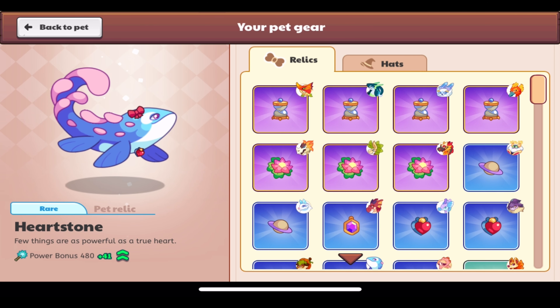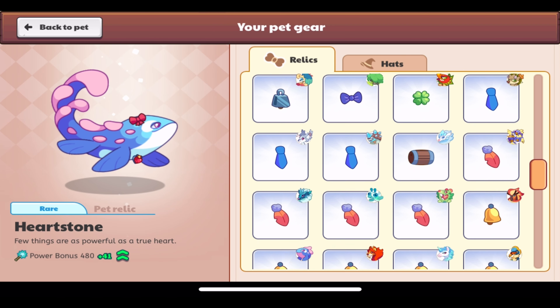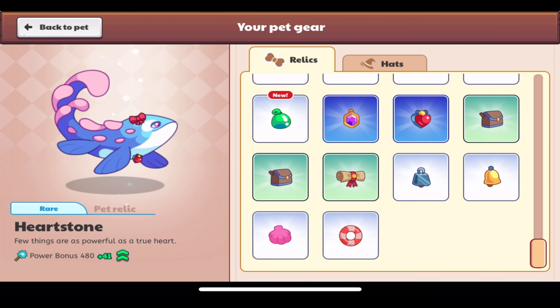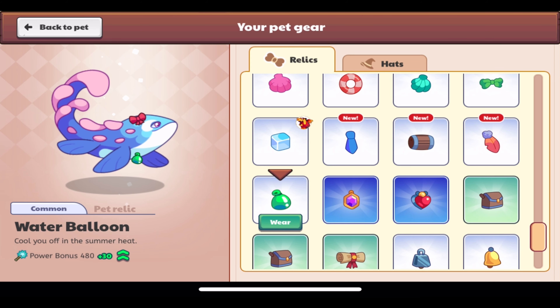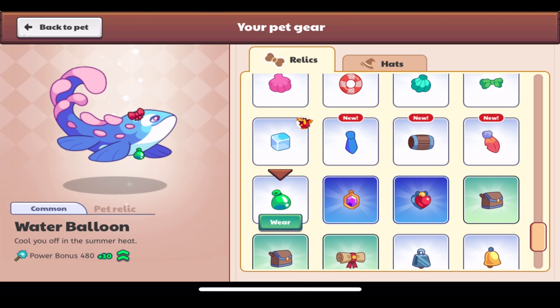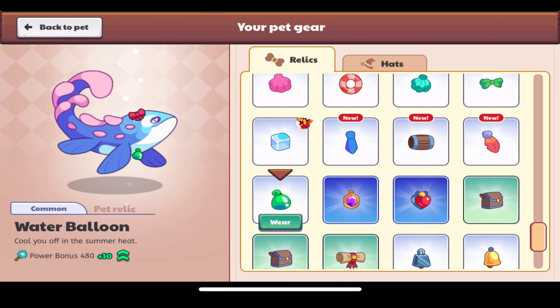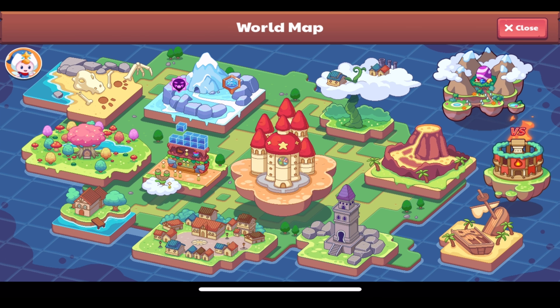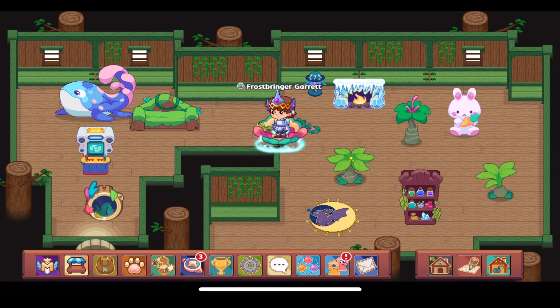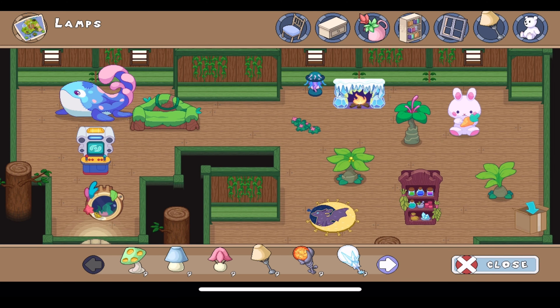Those are the three new pet hats we've gotten. We also have one pet relic to check out called the Water Balloon, which shares a name with the water balloon item in Prodigy, though they look quite different. 'Water Balloon: cools you off in the summer heat' — though I think it needs an 's' — it has a power bonus of 30. Not that great, but it's still a really cool looking pet relic.